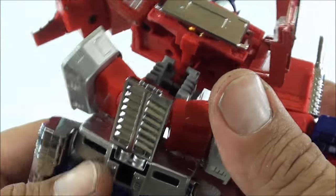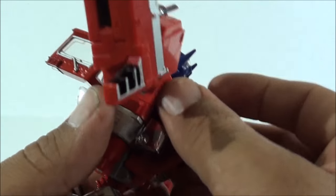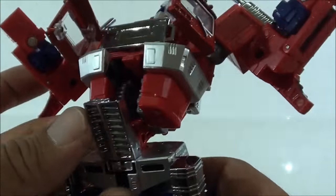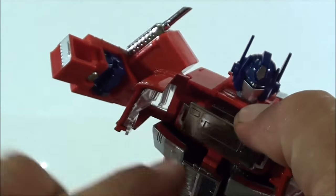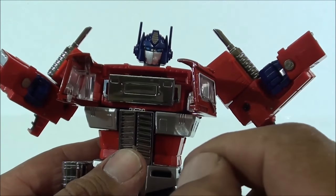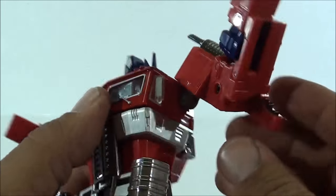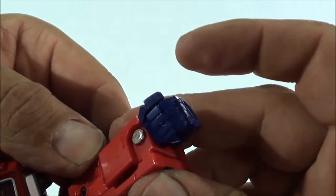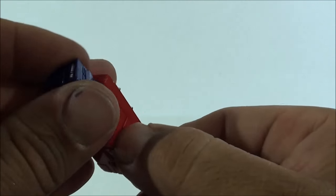Lo siguiente que vamos a hacer va a ser doblar la parte de la rueda, y vamos a venir aquí abajo y vamos a levantar toda la figura hacia arriba, de manera igual que el MP10, de manera que se quede esta parte aquí. Lo siguiente va a ser plegar la rueda: para plegar la rueda tenemos que levantar previamente esta parte para que no nos moleste, y luego pegarla en la espalda de manera que se nos quede formando toda la parte trasera. Lo siguiente va a ser coger y bajar esta parte, y hacer lo que quizás sea lo más difícil de toda la figura: que ese pivote en rojo conecte aquí, es lo más ajustado que entra en toda la figura. Cuidado cuando lo desmonten porque es una pieza bastante resistente. Cerramos la parte del pecho, doblamos la escalera, estiramos el brazo, bajamos el panel y sacamos la mano.